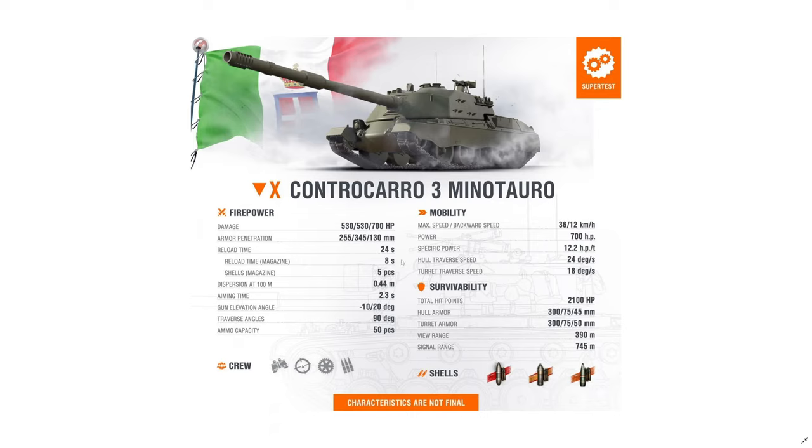It's a weird gimmick. Accuracy is 0.44 without a 100% crew, 0.42 with — kind of garbage. Aim time is 2.3 seconds, which is fast for a 130 millimeter. Ten degrees of gun depression — make use of your hull-down positions — and 20 degrees of elevation, great. Ninety degrees traverse angle, 45 to each side. Fifty rounds. Commander, gunner, driver, loader — similar to the Vipera, so train all your crews.